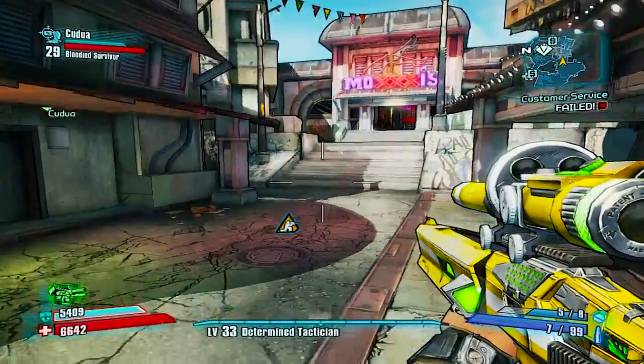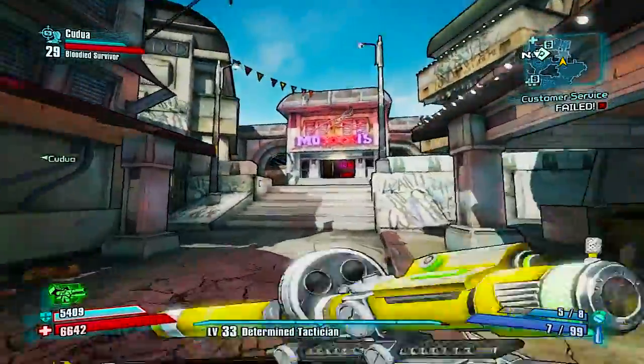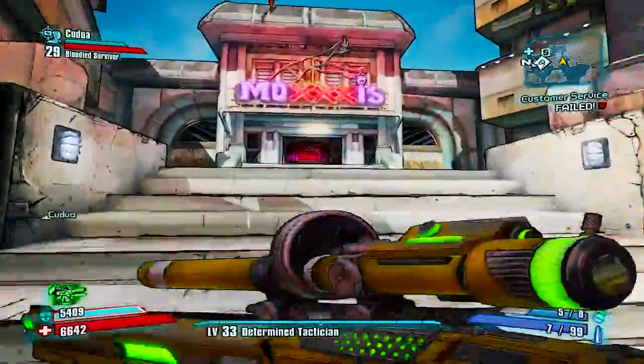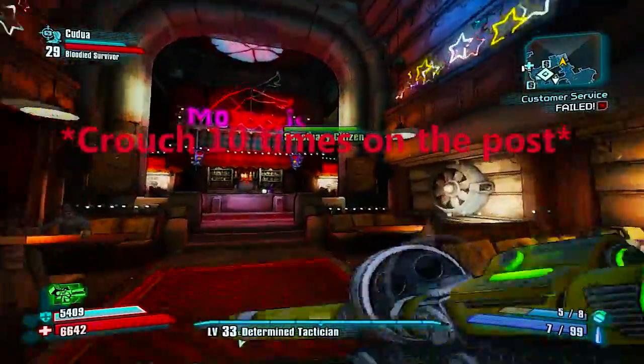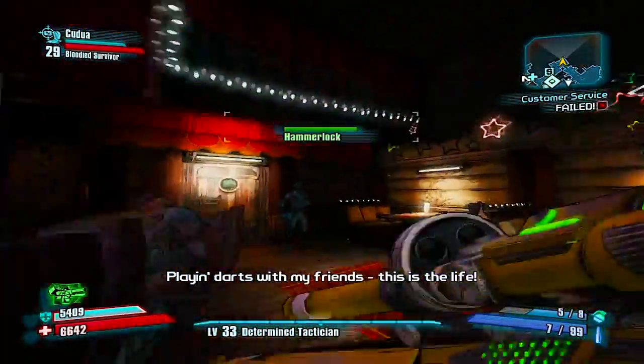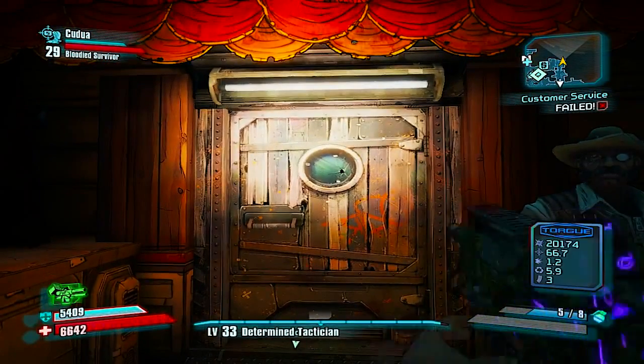I'm showing you guys a glitch in this game. In Sanctuary, you come in front of Moxxi's — you'll see that post. You have to crouch 10 times. If you don't crouch 10 times, all these other steps won't even matter. Once you do that, you're gonna run in here and you'll see a door in the very back.